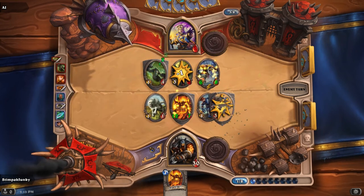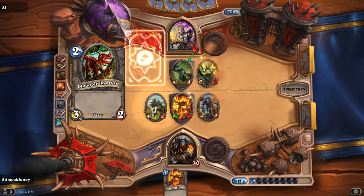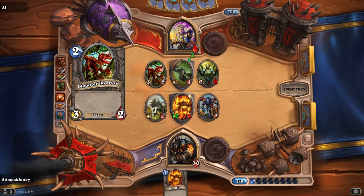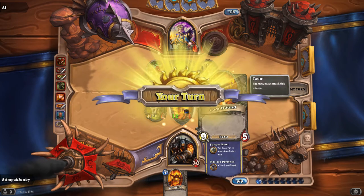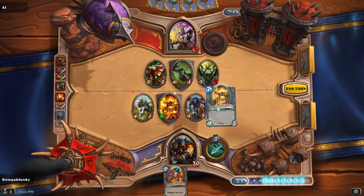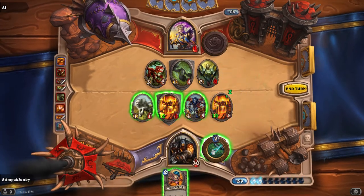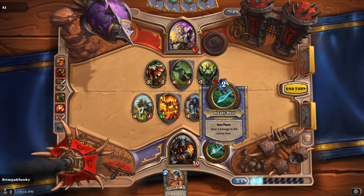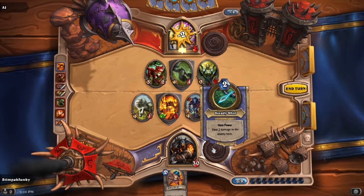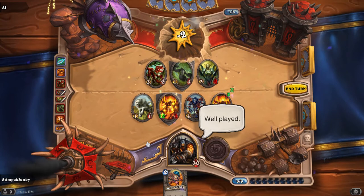He brings out something else with Taunt. So far so good — my Core Hound is still up. I'll drop another one down this turn. At this point it just depends on how I want to win. I prefer dealing the killing blow with my hero directly. GG Anduin — I'll give the computer a nice 'well played' to show I'm a good sport.